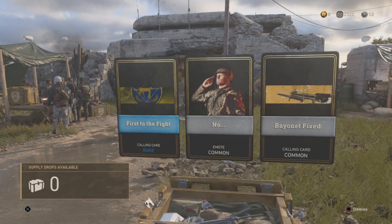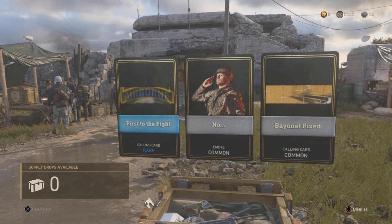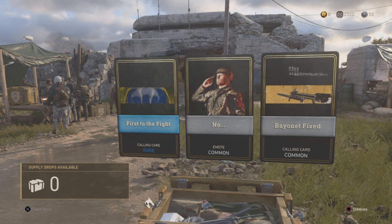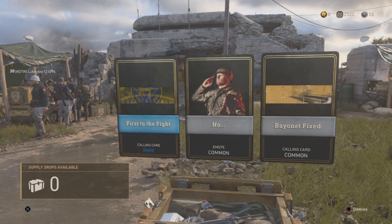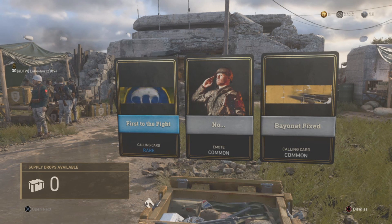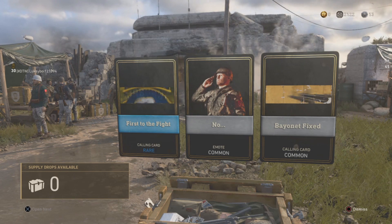This is the best post-patch way to AFK for supply drops. With this method, if you leave it on overnight you can get a stupid amount of supply drops, which is what I did — I managed to get about eight rare supply drops and an extra five or so purely from AFK-ing for about an hour.